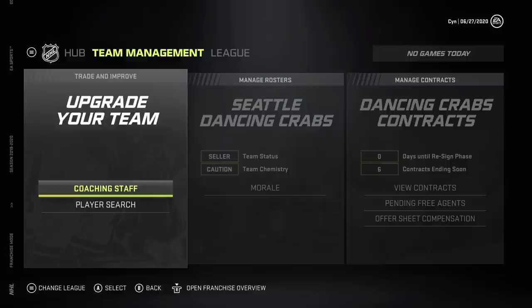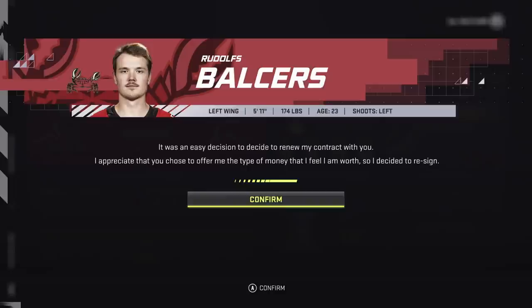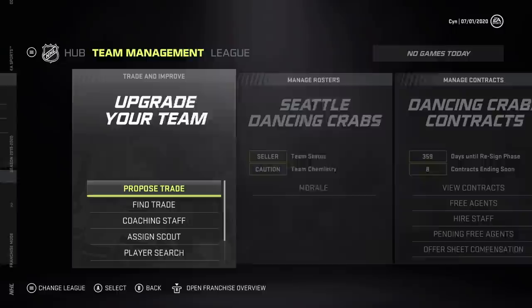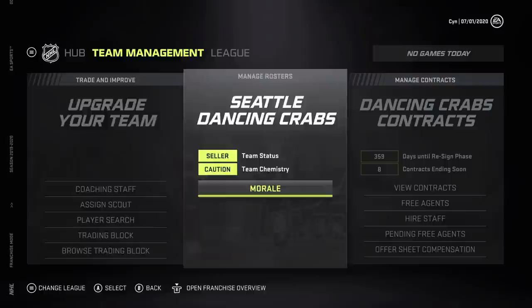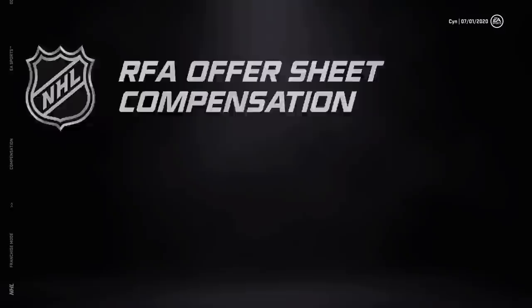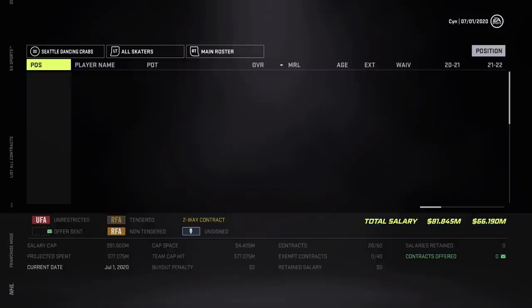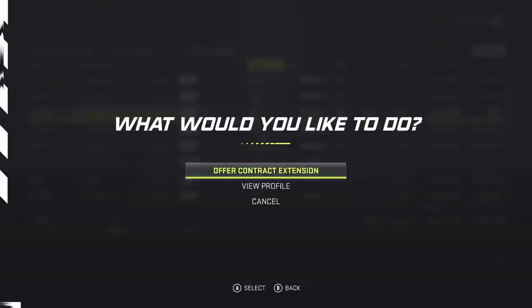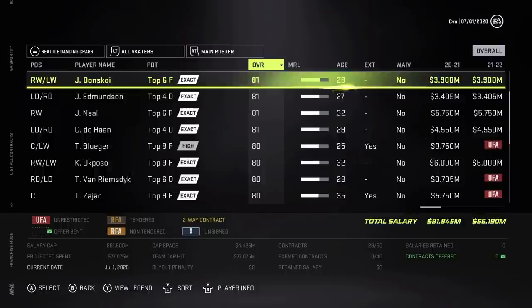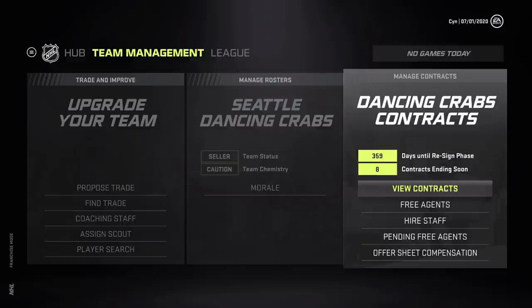We need to free up space. Let's see the lowest contracts. I never buy people out — I believe in signing good contracts. Turns out I can't even buy people out here, so I don't know. Balser signed automatically, as did Carlson — that probably helps us. Strome went to free agency. That is goddamn hilarious. We still got fog of war off.